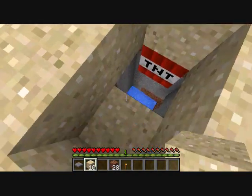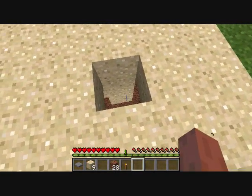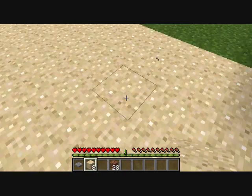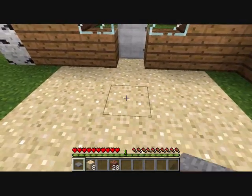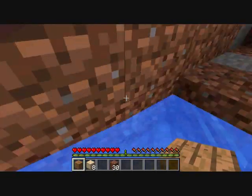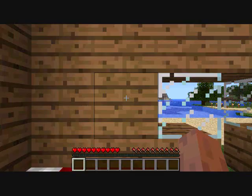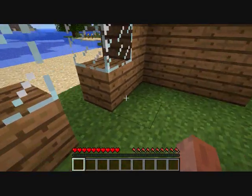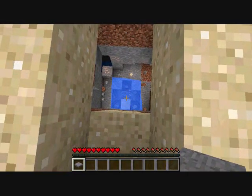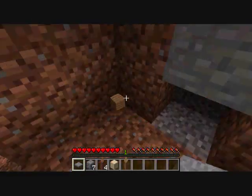There we go, we got it. And all we need is a torch right there, and a block. Alright, I'm dead — pretty cool, right? The sand gave way, and it did very minimal damage down here, which is great. As you can tell, I killed something.